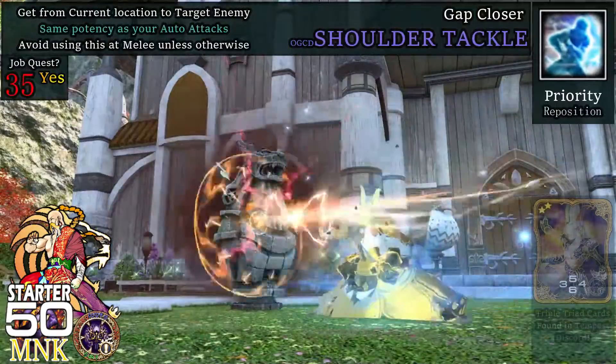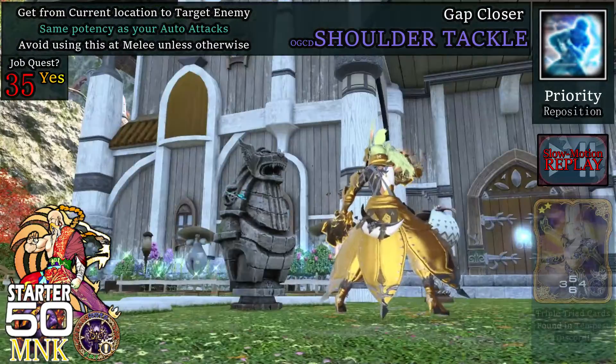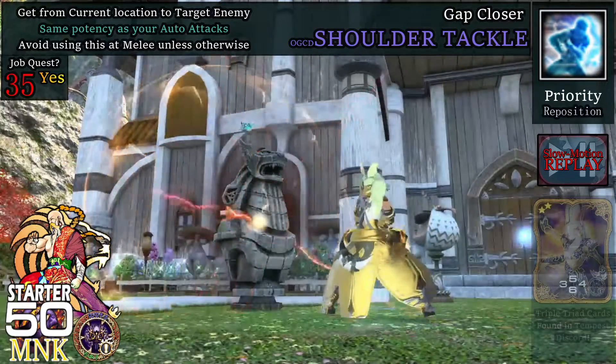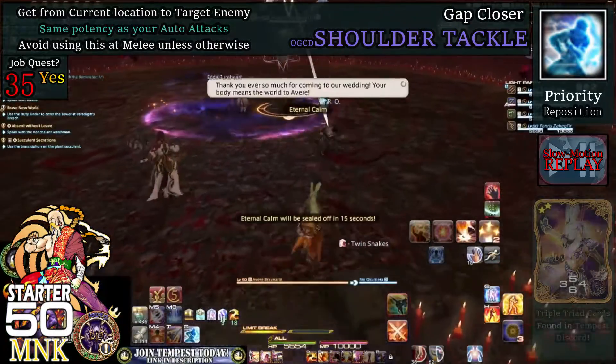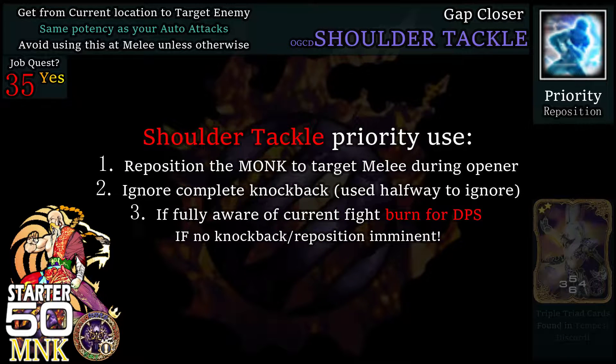At level 35, we get Shoulder Tackle, which rushes the target and delivers an attack with a potency of 100. This is unusable if stunned or bound. Consider this a weaved OGCD with similar potency to a melee auto attack if you are familiar with the fight. Otherwise, I recommend holding on to it until character repositioning is required — it saves you the trouble of walking while in Fists of Wind.